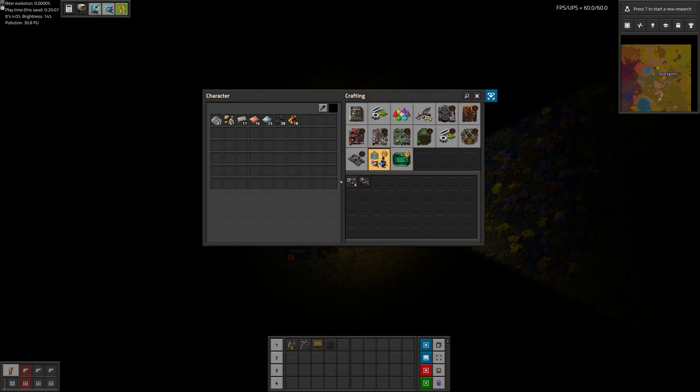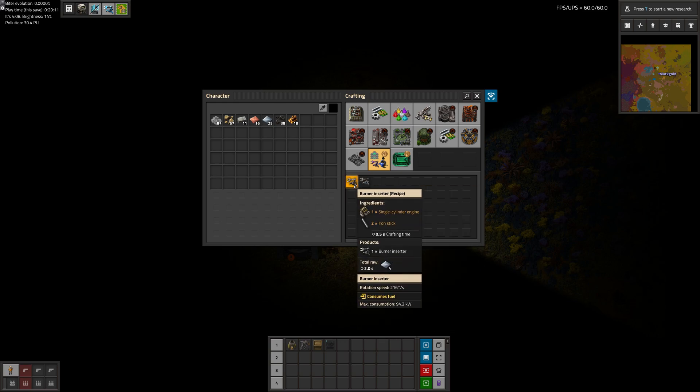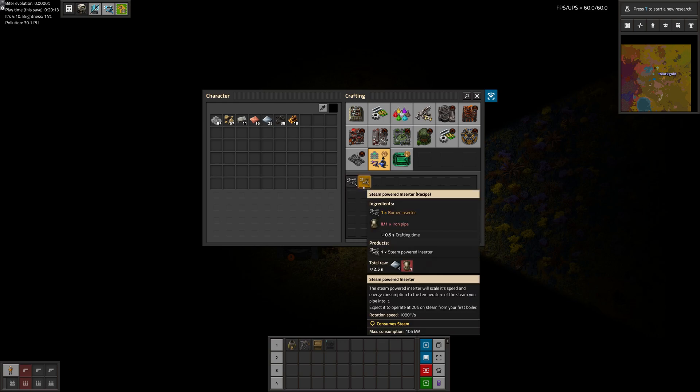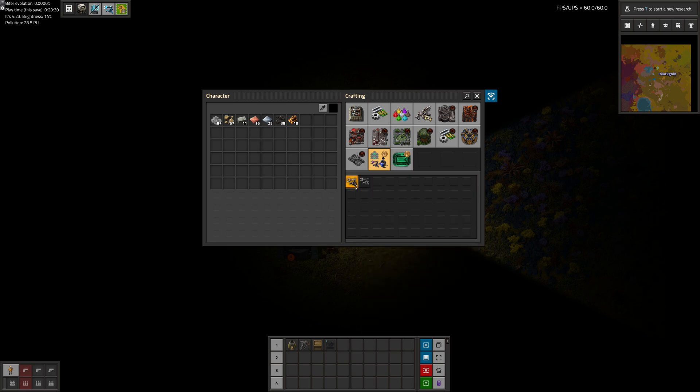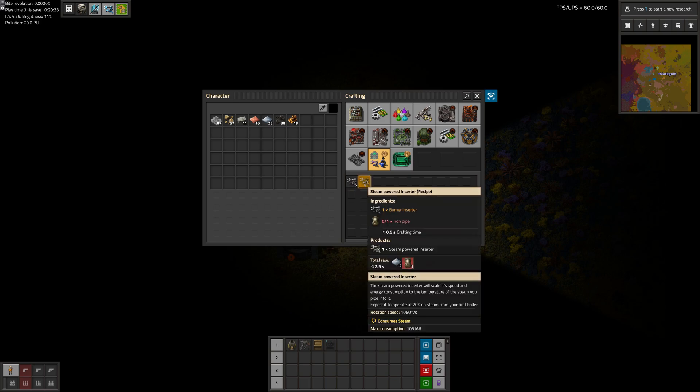It's cool how 1.1 has the glowing icons to show you what you unlocked. So this is the steam powered inserters — that's part of Bob's. I didn't really like them because it's kind of weird going from coal burning to steam powered to electric; it's like two stages that are essentially the same thing. I prefer just to go from burner to electric, but you can't disable it, so just ignore that.